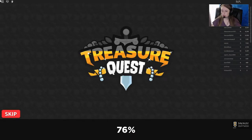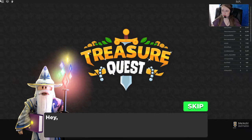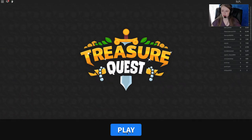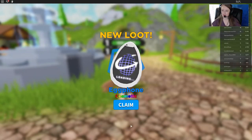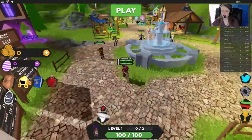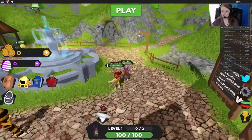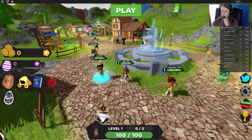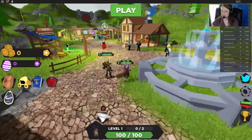Alright so I've never played this game before, just like most of these in the egg hunt. Let's skip the tutorial — hopefully it won't be too hard. We'll see how that goes. We have our egg phone. Alright, so when we zone in there's Lauren. Lauren's gonna join us. Alright so we're gonna go over here to this bunny.